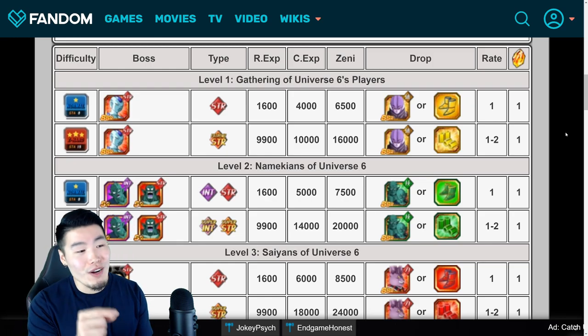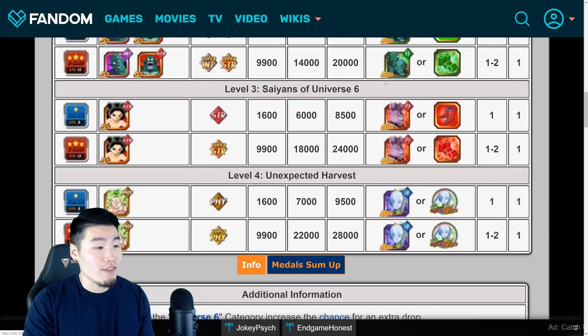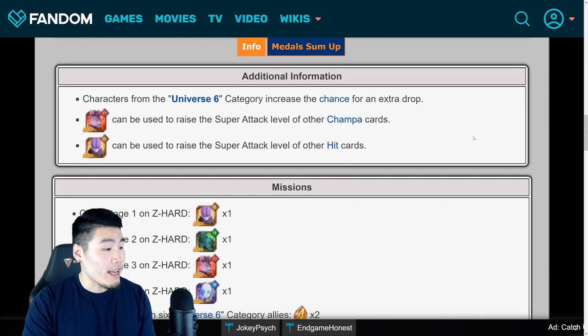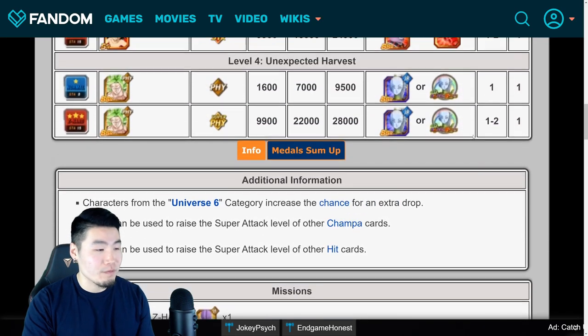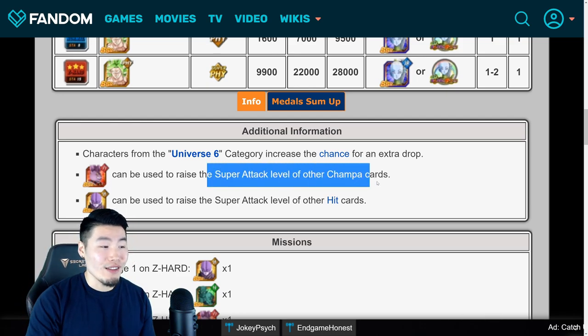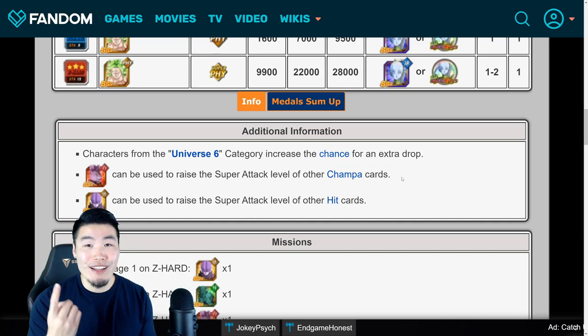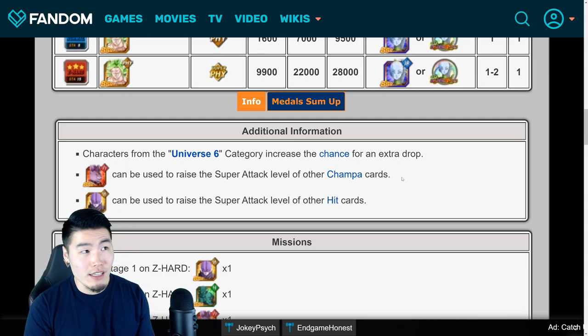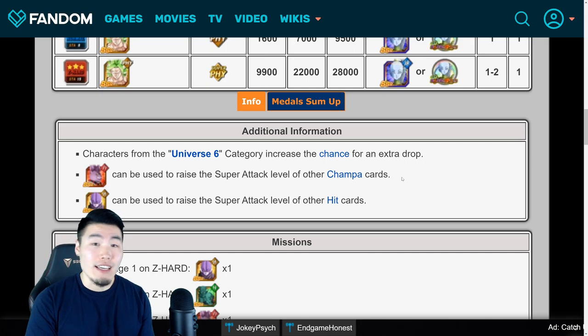Not the most from a story event, but I guess the free-to-play characters make up for it a little bit. 14 total stones from this story event, and of course the 4 free-to-play characters, one for each stage, as well as Vados Medals for the 4th stage. The STR Champa can be used to raise the super attack level of other Champa cards, of which there is only one — the PHY Champa. So if you guys are still not completely done with the PHY Champa, like he's not at SA-10 yet, you can use the STR one to raise that super attack. The PHY one's actually quite good now — with his Awakening, he's the best possible support for a Universe 6 team. Definitely worth getting to SA-10 if you guys don't have something better to do.